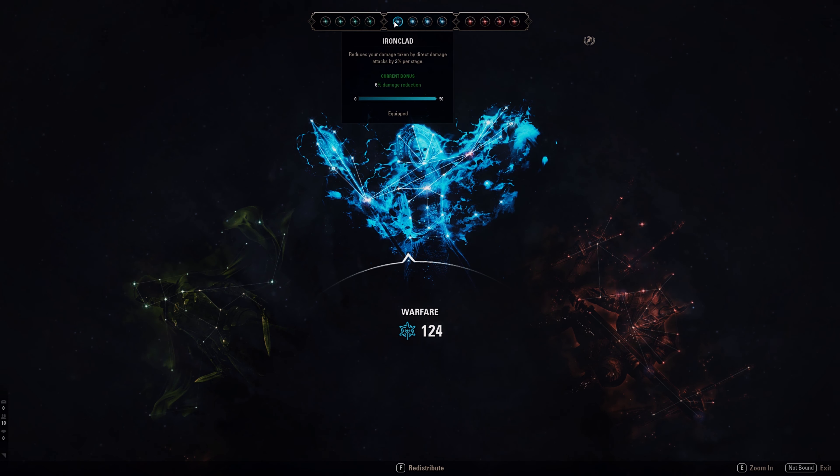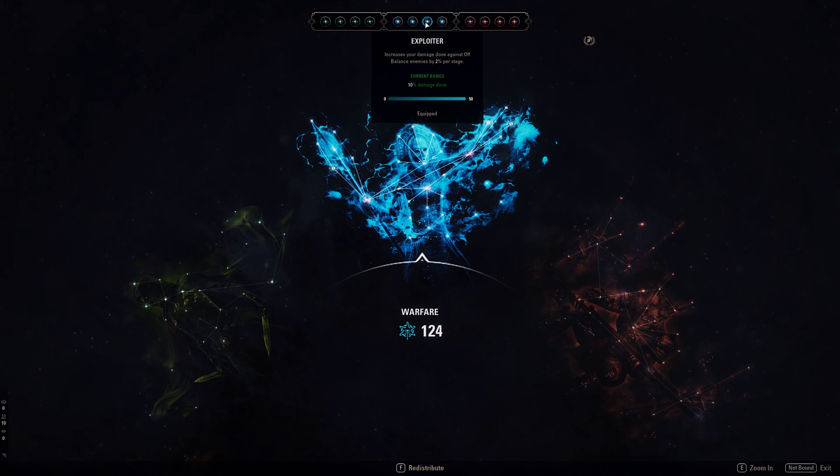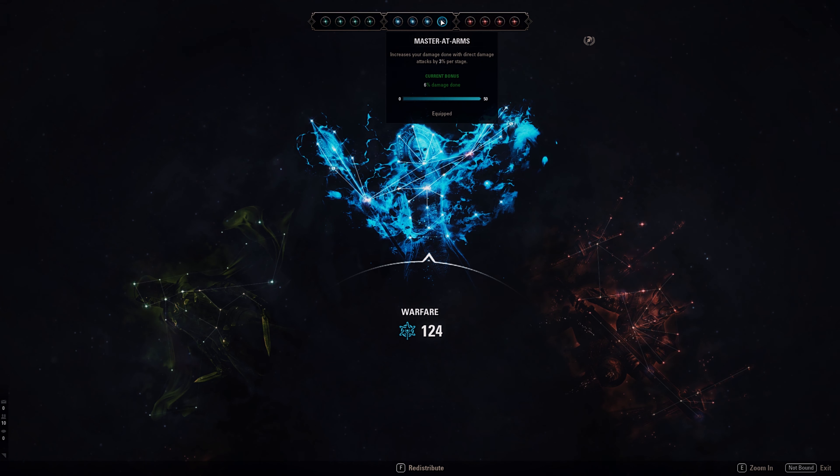For Champion Points, the green ones are Gifted Rider, War Mount, Rationer, and Steed's Blessing. Blue ones: Ironclad reduces all direct damage taken by 6 percent; Focus Mending increases healing by 10 percent; Exploiter increases damage to off-balance enemies by 10 percent — so when Dizzy Swing hits an off-balance target you get both Stuhn's buff and Exploiter; Master at Arms increases all direct damage by another 6 percent, and all our damage is direct, so it's a must-have.